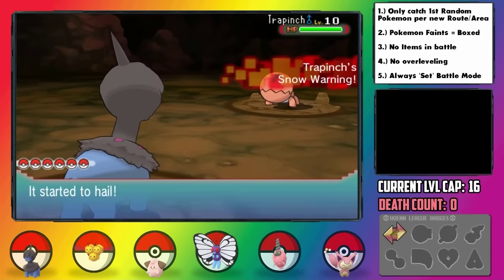Starting on Route 112 we find a Snorunt who I catch and nickname William. Then on the Fiery Path, we ironically find a Water-type Tentacool who I catch and nickname Meredith. Along our journey, we ran into a trainer with a legendary Deoxys of all things, but thank god it had Impostor, so it turned into a Bibarel like ours.